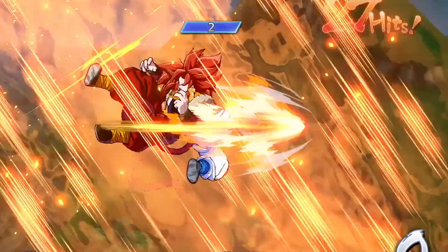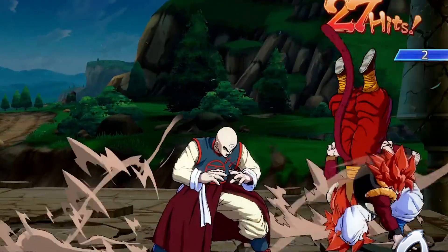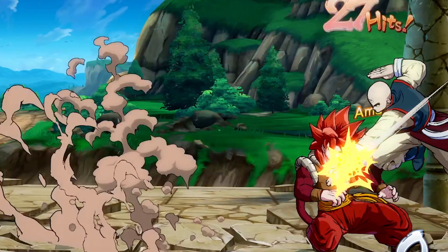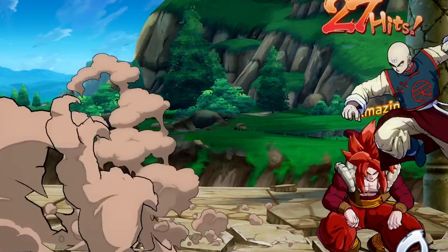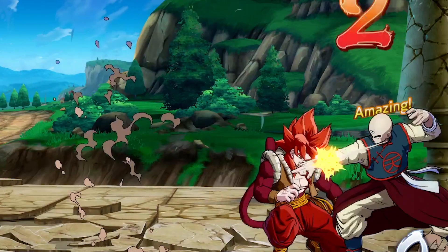When Gogeta actually hits the floor from landing from his level 1 super, he actually stops the opponent from sliding forward with his own hurtbox while they are knocked down. As a result, it creates this tiny little gap in the corner, which gives you just enough space to sneak in a crossup jumping light mixup.